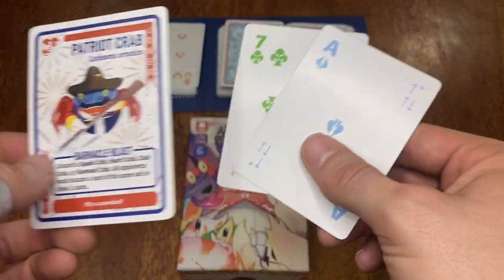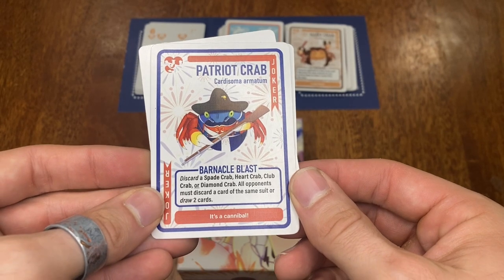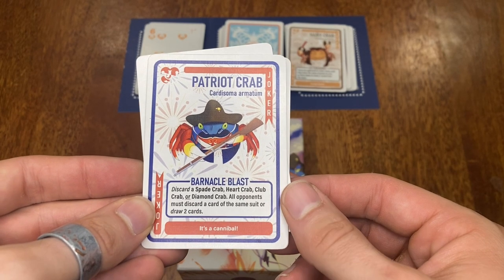Here's how to play the Patriot Crab. The Patriot Crab ability allows me to discard one card of any suit. All my opponents must discard a card of the same suit or draw two cards.